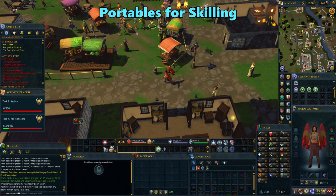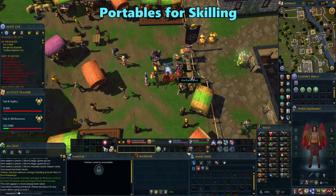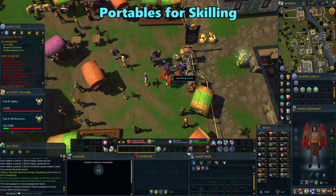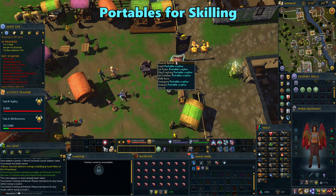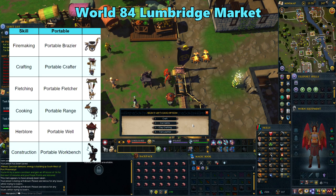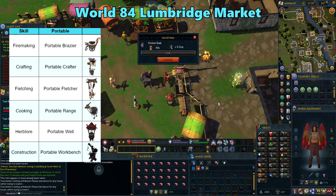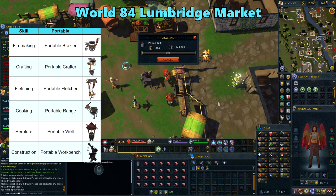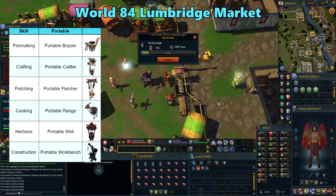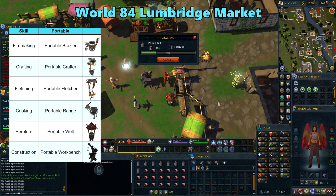If you're skilling with something that can be used with a portable, the Lumbridge Market in world 84 can be a useful location. Portables are stations that grant various benefits like experience boosts or a chance to not consume items when skilling with them. Here are all the portables and what skills you can use them with. This world and location is a hub area where people are always putting these portables down, so you can conveniently use the bank and keep skilling. You can also right click to configure it to whatever you're doing. This world can be a bit laggy, so you can also use the portables friends chat to find other areas with less people in it.